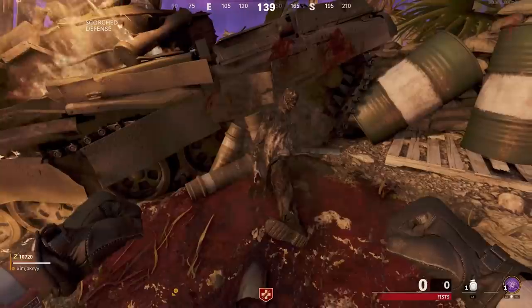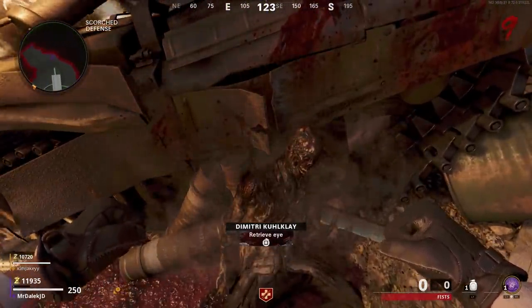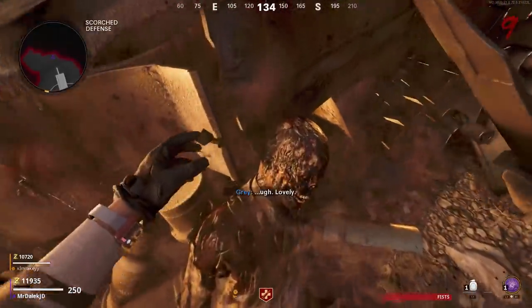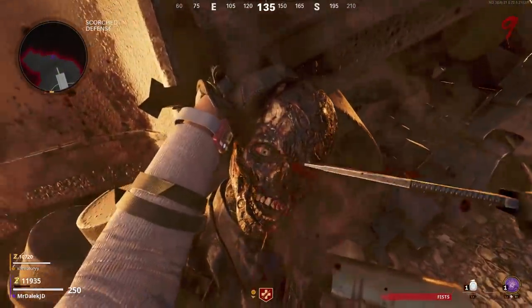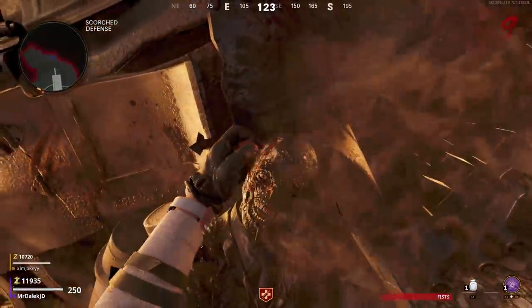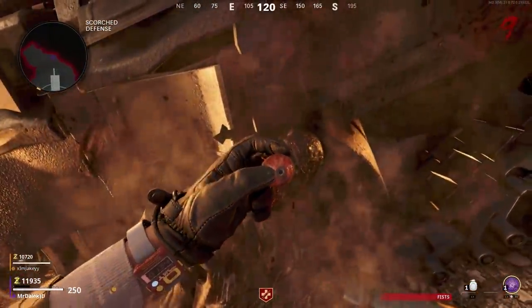Once you've done that, go up to the body and you'll be able to retrieve Dimitri's eye. It activates an awesome cutscene where your player will actually pierce through his skull retrieving his eye. Definitely one of the more gruesome things we've seen in Cold War Zombies, but very, very cool.